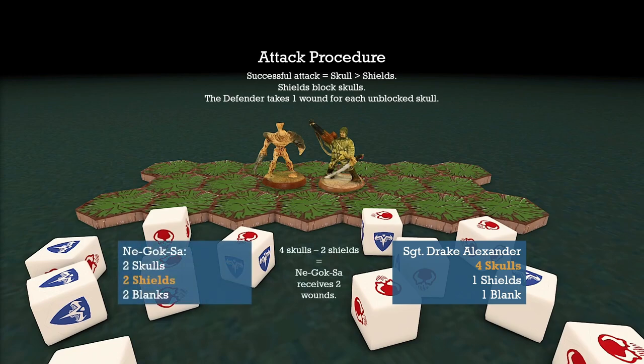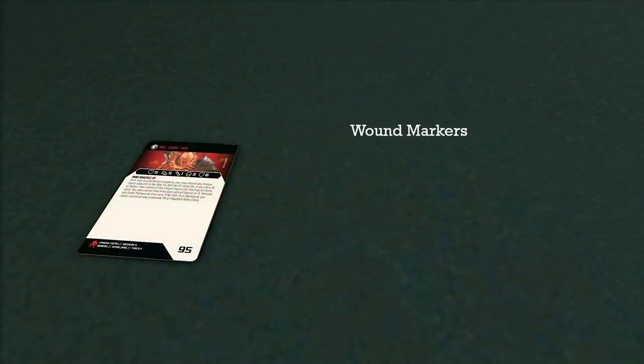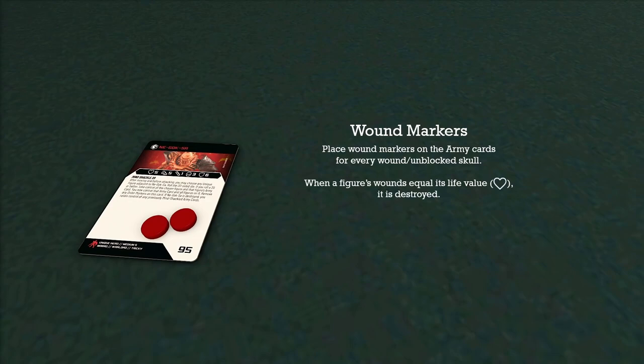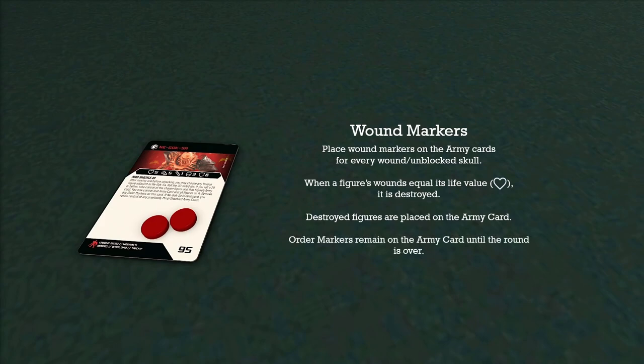The wounds are turned into wound markers that go onto the army card of the defending character — in this case, Nagoksa gets 2 of them. When the figure's wound markers equal the life value, it will be destroyed, taken off the battlefield, and placed onto the army card. Keep in mind that your order markers on the army card stay there until the round is over, because there might be order markers still upcoming, and as we already know, those will turn into lost turns.